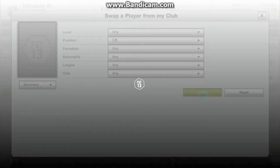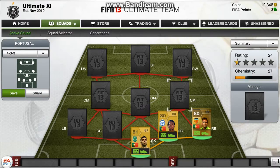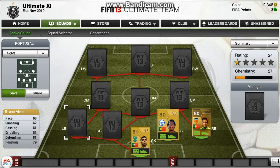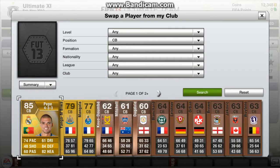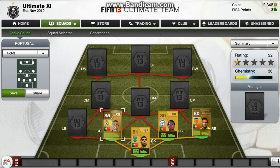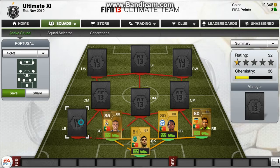At centre back, we've got Bruno Alves — he's got 79 heading, 81 defending and 68 pace, which isn't really bad for a centre back. The other centre back is the main man Pepe, with 74 pace, 84 defending and 82 heading, which is very good.